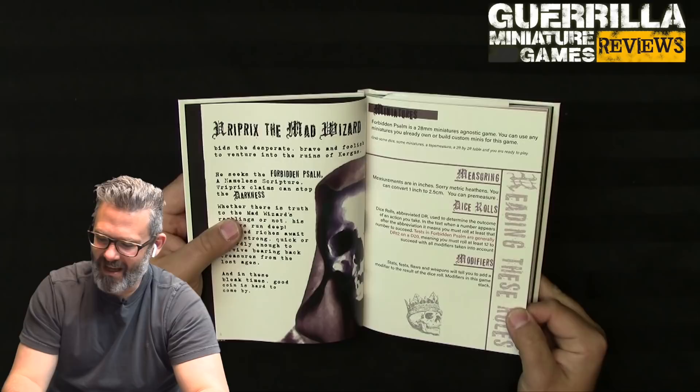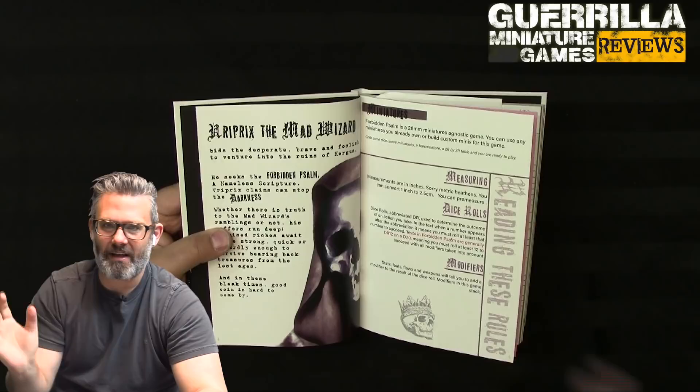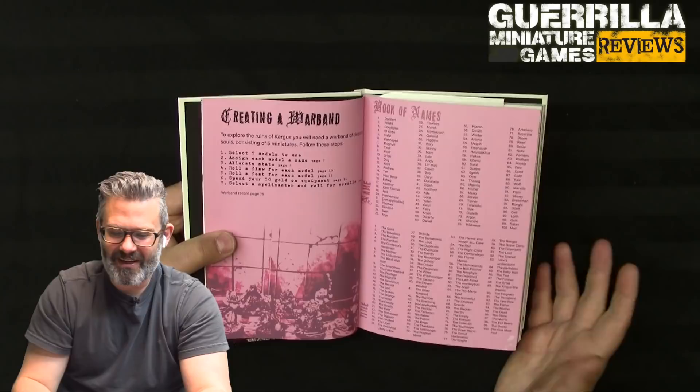Measurements are in inches - sorry metric fans, you can convert one inch to 2.5 centimeters - and you can pre-measure. It's all written in a conversational style, so get ready for that indie feel. Dice rolls, abbreviated DR, determine the outcome of your actions. Everything is generally a DR12 - you're trying to hit a target number of 12, adding or subtracting your stat modifiers. Stats, feats, and flaws can all modify things, and modifiers all stack.